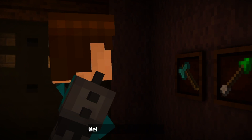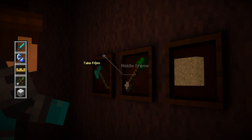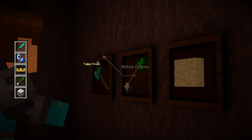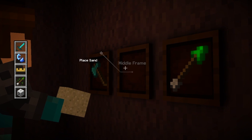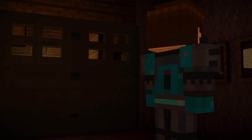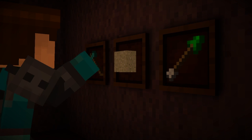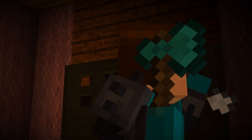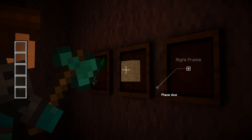Let's look at the item frames. This looks promising — I wonder what order these need to be in. I'm guessing this is going to be the order of the deaths. Let's take out all the items first. The sand will go in the middle — moved that. Torque Dog was the first one to die and he died by the tipped arrows, Captain Sparkles with the sand, and then Lizzie with the axe. Place the axe here and it should activate. Yeah, that seems right — it is right, good.